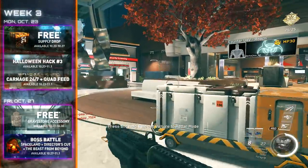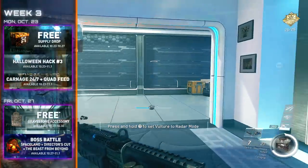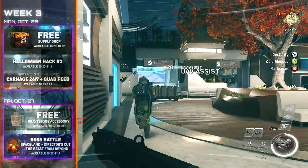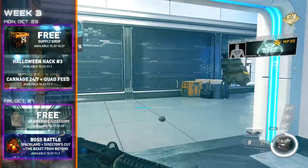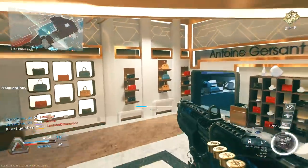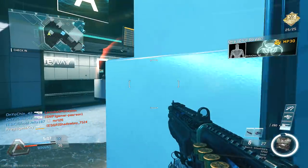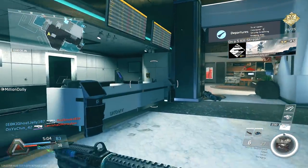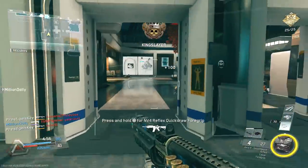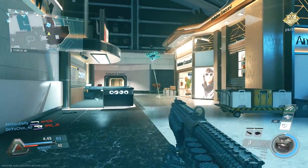Week number three, you're going to get another free supply drop and Halloween Hack number three will be in the picture. Carnage 24/7 will still be available and it's going to be pushed all the way until November 1st. The introduction of Quad Feed will be added as well — Quad Feed is double XP, double weapon XP, double mission team XP, and double keys. That is going to be a lot of XP through the month of October. On Friday, October 27th, we're going to be given a free gravestone accessory — this will allow us to dangle the R.I.P. off of our weapon. The boss battle is going to be switching to Director's Cut and The Beast from Beyond, so we'll be able to fight the Rhino from The Beast from Beyond and Mistoffelees from Director's Cut. Spaceland is going to be there all the time.